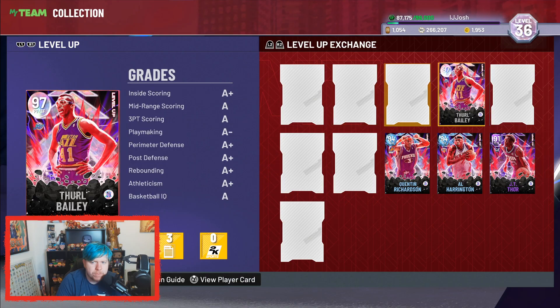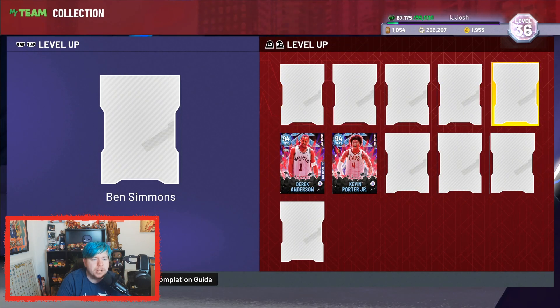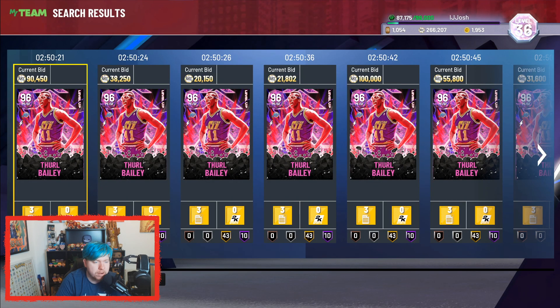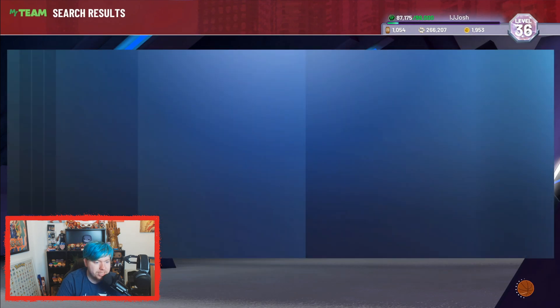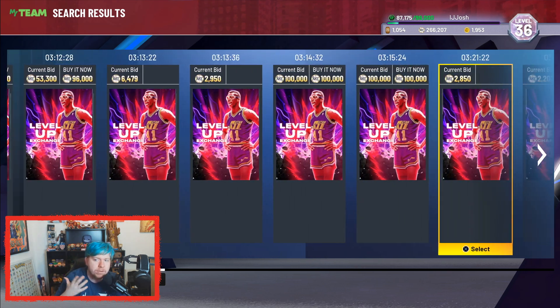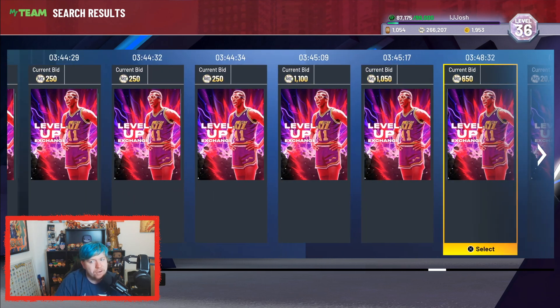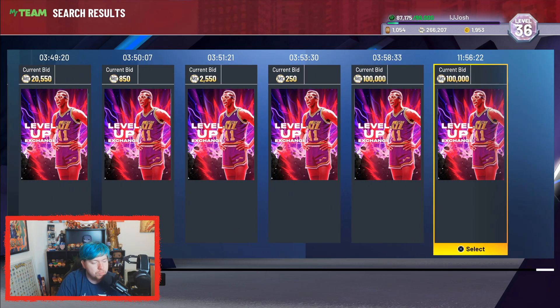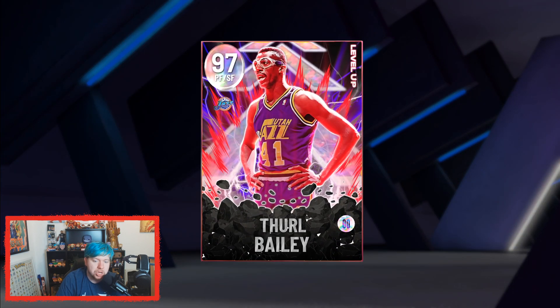This Galaxy Opal cost me 70,000 MT. We're talking about Threll Bailey - this new Galaxy Opal. He's regularly a Pink Diamond, but you can evo him or do what I did and use the level up system. We bought the Pink Diamond for 30k, managed to snipe him, then sniped one of the level ups for 40k. Two minutes later, we have a Galaxy Opal Threll Bailey for 70k total.